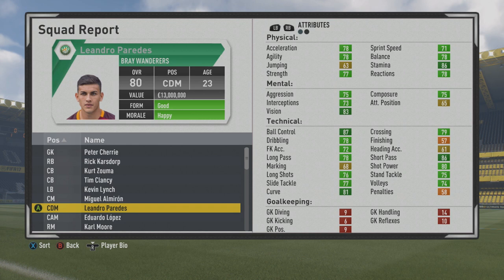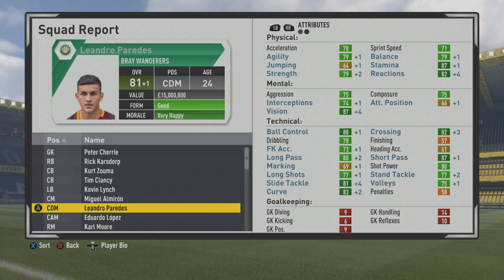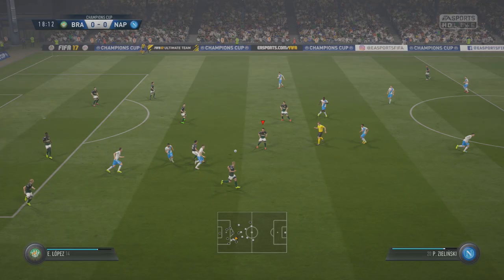He's at 87 ball control, 86 short passing, and the 78 long passing is nice. His tackling is very good with stand tackle at 75, 77 slide tackle. His marking is at 69 here at age 24, so pretty solid growth all around. He's an ideal box-to-box type midfielder.